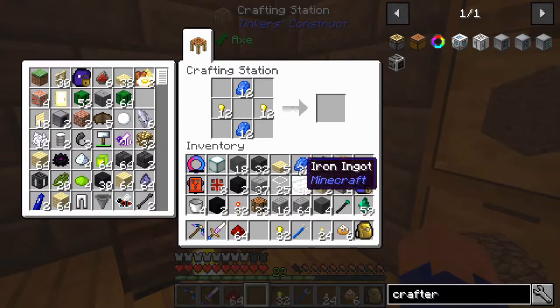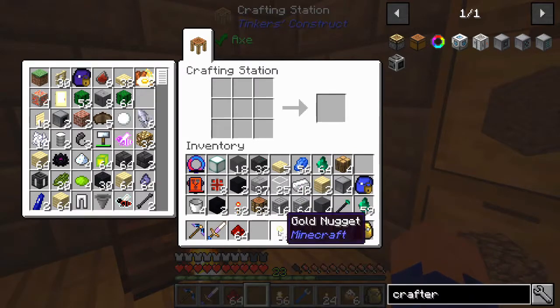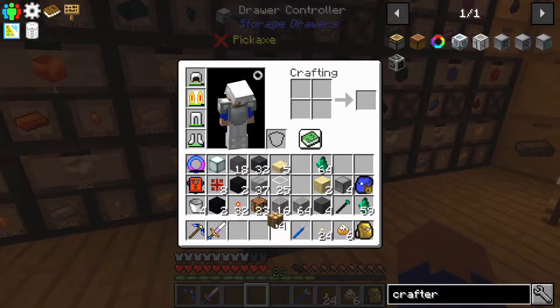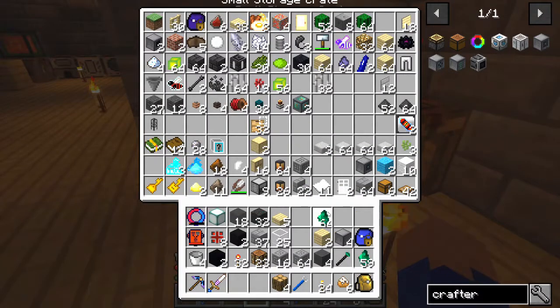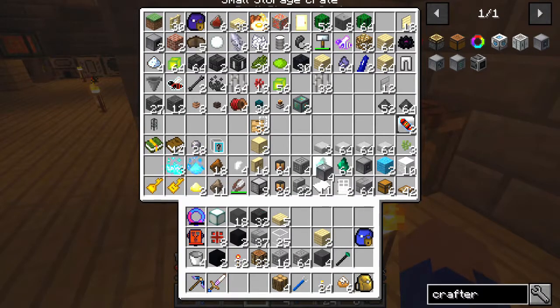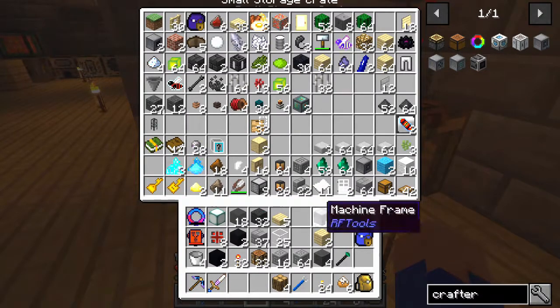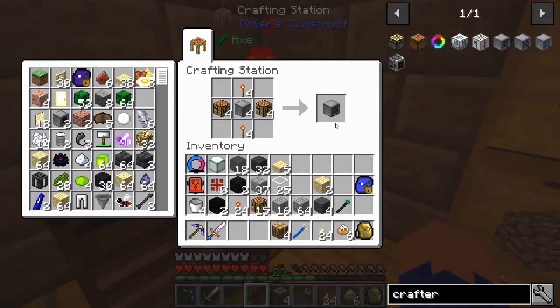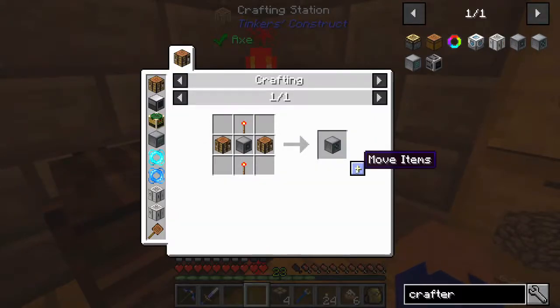We only need about 4 — the rest can just go back to where it came from. Let's make a little space in our inventory. I don't have any machine frames yet. Let's make our basic crafter. There we go, now let's make our tier 2 crafter.